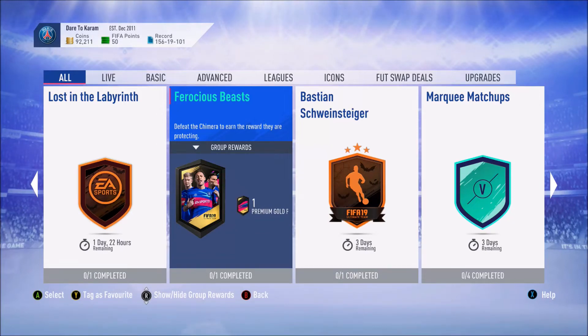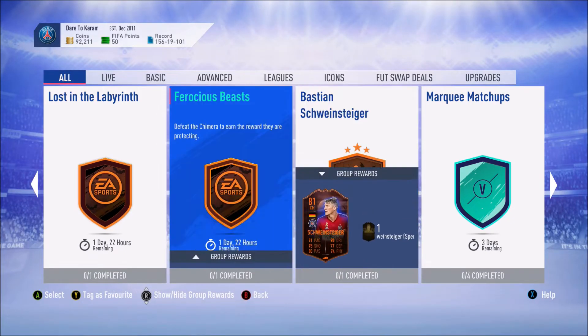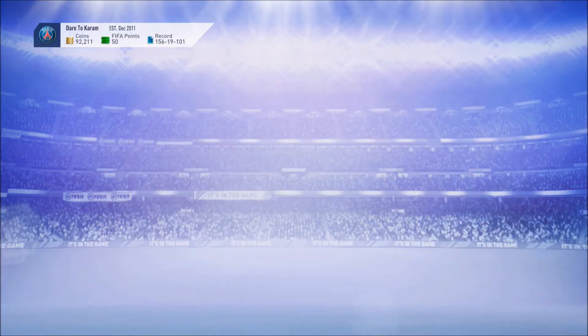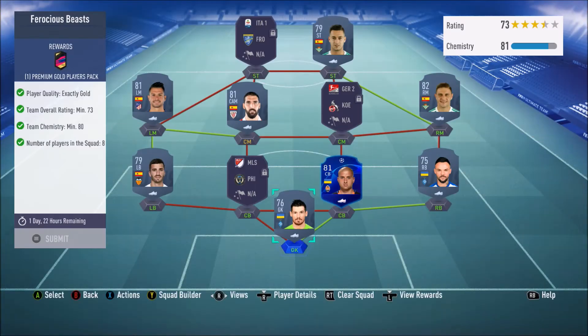What's up guys, my name is Adap and welcome back to another video on the channel. EA have released another two SBCs, so in today's video I am doing Ferocious Beasts. This is the best one as you're going to get a premium gold players pack, which I believe is a 25k pack for this SBC.